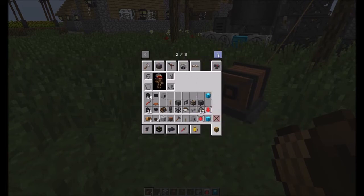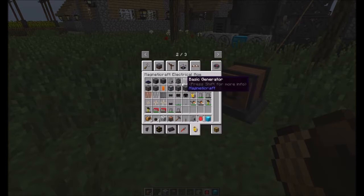Looking at Magneticraft — Steam Age, Magneticraft Electrical Age — there's a steam engine turbine, crafter, heater, and electric furnace.